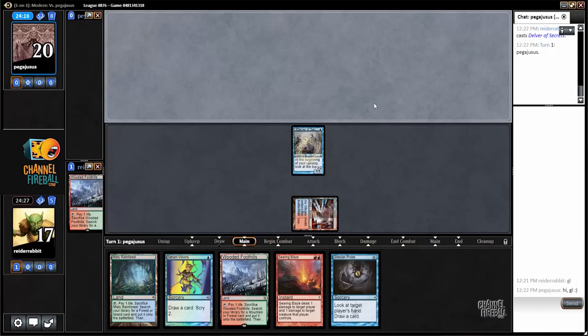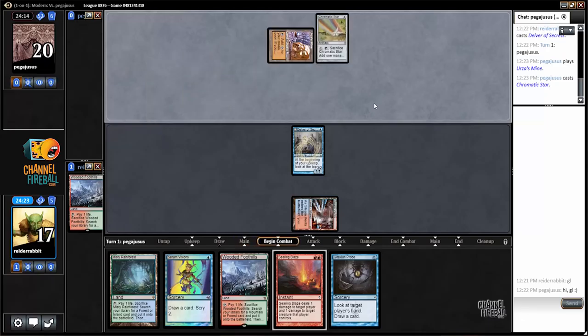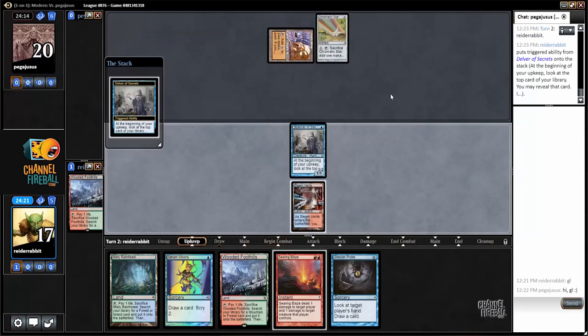Assuming my opponent doesn't play a one-drop creature, I'd probably go crack the Fetchland, Serum Visions. Oh, I'm up against Tron again. Wow. All right, come on, flip — this is a big one.